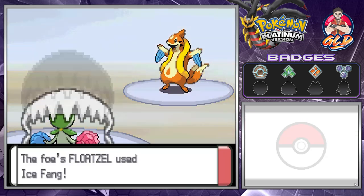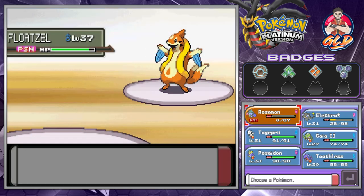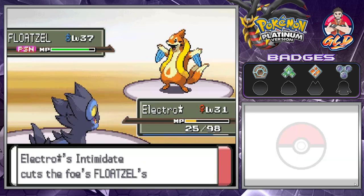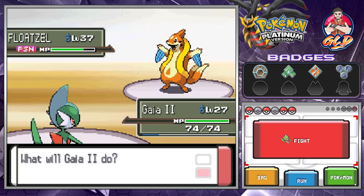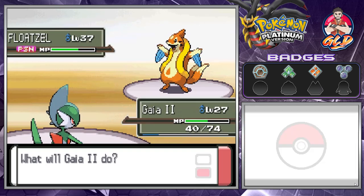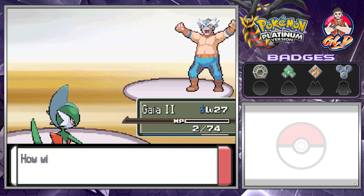Let's go with Giga Drain. Here comes an Ice Fang — okay, Floatzel is not messing around. Here we go with Electro Star. We're intimidating you. Brian attack — it's getting hurt by poison. That takes away two Pokemon right there. Let's go Swords Dance, then Brick Break. Strategy by Draven! Gaia number two comes in with the clutch!